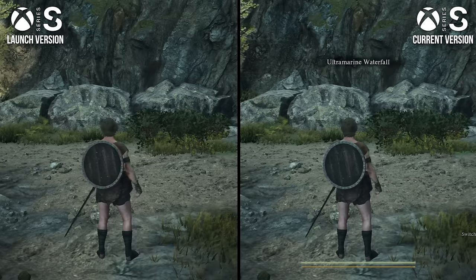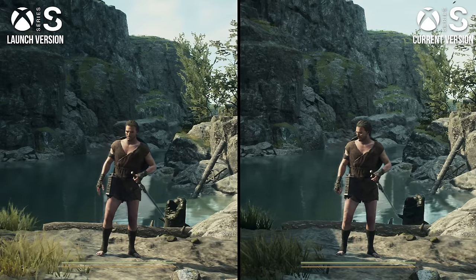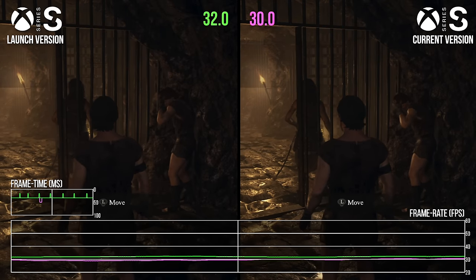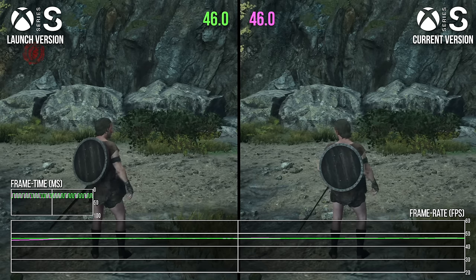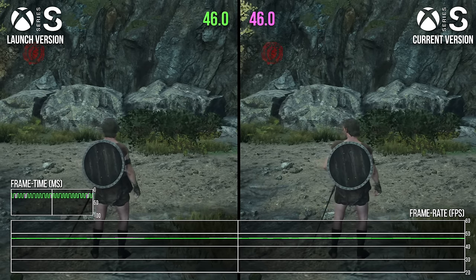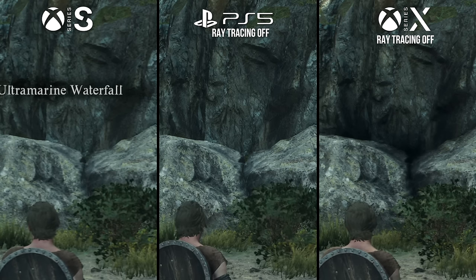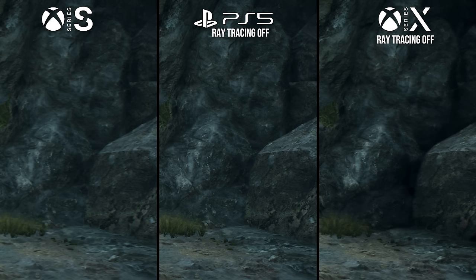Let's move on to Series S. There's no RT in effect here, so we don't get a ray tracing toggle in the game settings at all. Performance versus the prior patch is a little inconsistent, actually showing lower results in this opening shot, but proving a near match for the prior version later on. It's generally about the same as before. But while I was compiling these shots, I did notice that the same ambient occlusion difference we observed between PS5 and Series X is also present on the S.